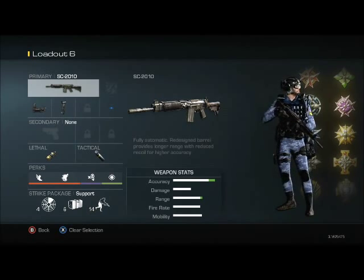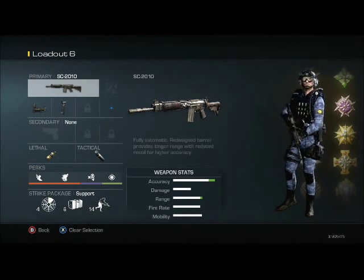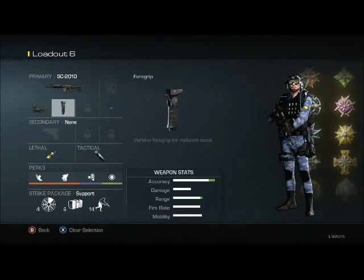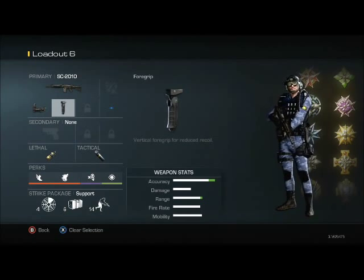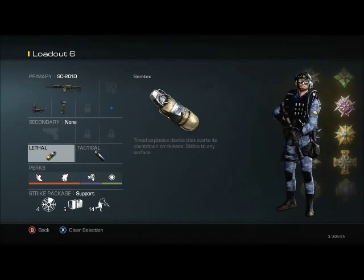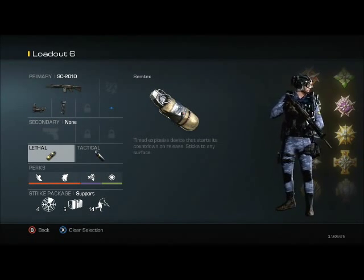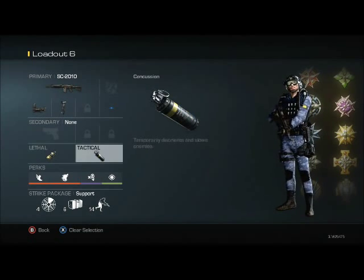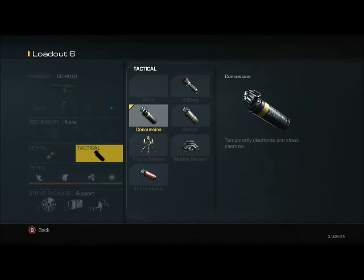When I get tired of rushing and I want to sit back, this is my go-to class. The SC2010 is my favorite assault rifle. I know a lot of people like the Remington, the Honey Badger, and other assault rifles, but this is my favorite. I use a red dot with a foregrip — foregrip really makes it easy to pick people at long range, which is what you want to do a lot of the time in SND. I use a simtex on this class; I hardly ever get kills with it so if you don't want to use a frag grenade, I don't blame you — they're not that good. I do use a stun grenade on this class; the only options you really have are stun or smoke since everything else is banned.